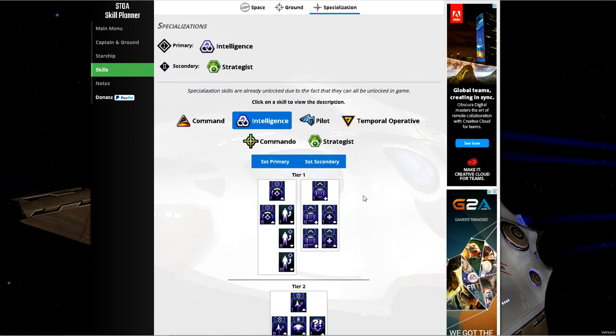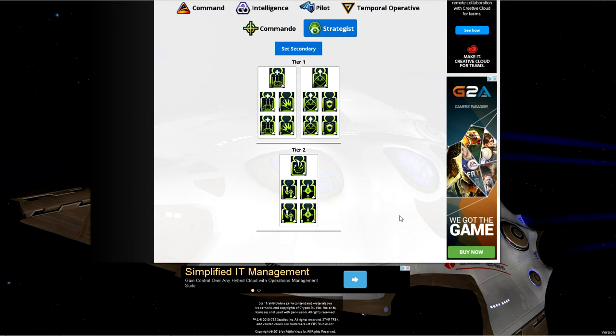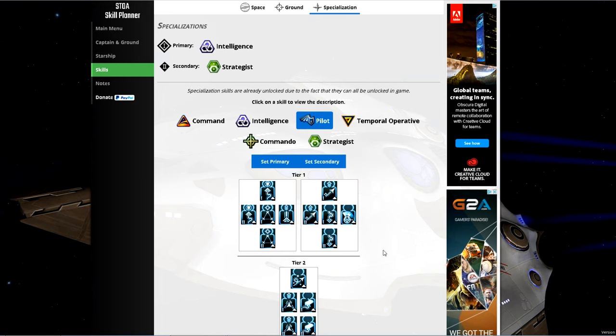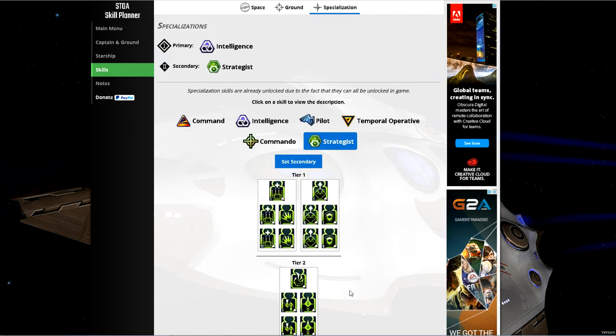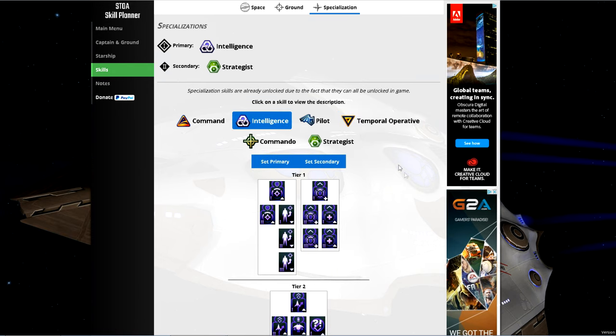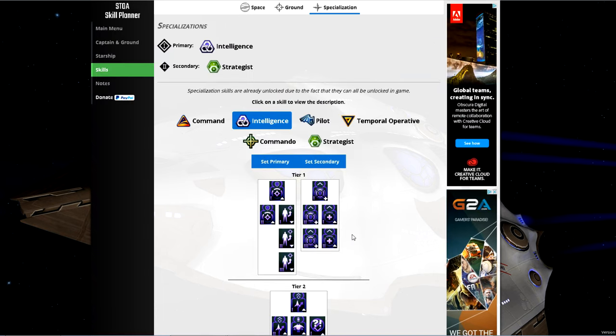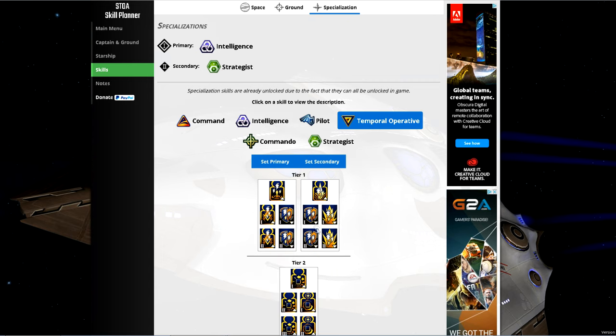For specializations, as you gain levels you'll want to put points into Intelligence to work towards the flanking bonus and the primary Intel tree. The secondary is Strategist, because it offers the most versatility — defense, return fire, bridge officer cooldown reduction, crit chance, crit severity, and all-damage buffs. If you're going down a science route with a science ship using particle generators, you'll want to swap Intelligence for Temporal Operative at a later date.